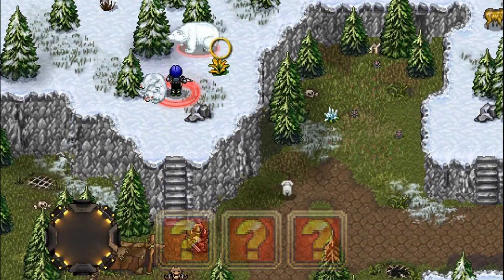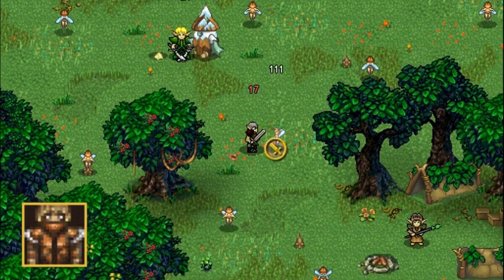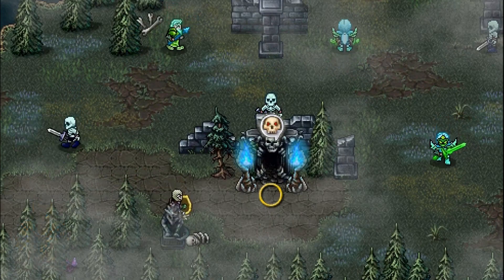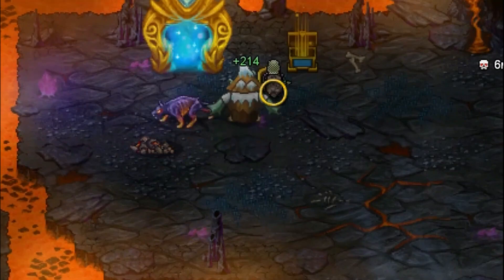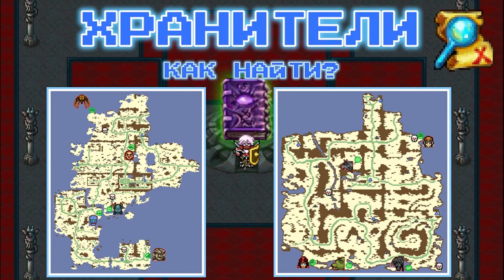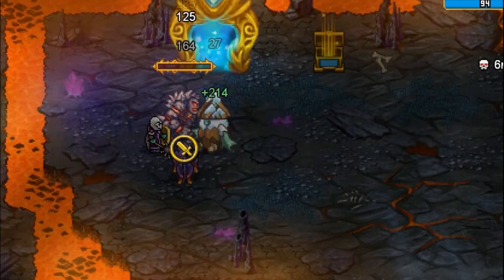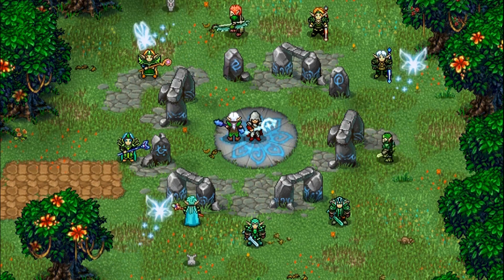Warspear Online is pixel-hardcore in the spirit of classic fantasy MMORPGs, a game with a 13-year history and fans from all over the world. It's for those who love real hardcore, challenging tasks, and communication with other players. The player chooses one of the factions, develops his character, and fights with players on the opposing side. There are four races and two factions — Mountain Clans and the Dan versus the Chosen and the Firstborn. Each race has its own starting island with a chain of quests: hunt monsters, collect plants, kill bosses, and so on. There is no training mode; you have to figure it out yourself.